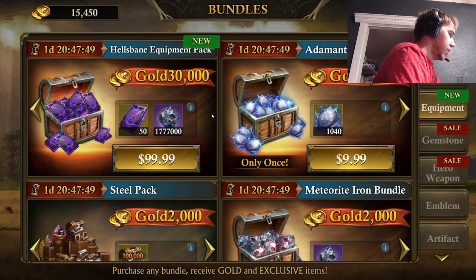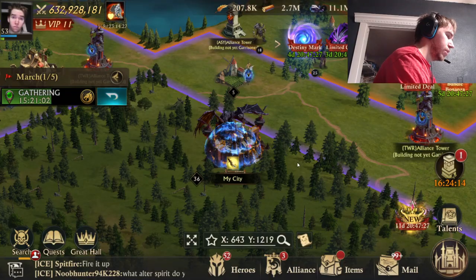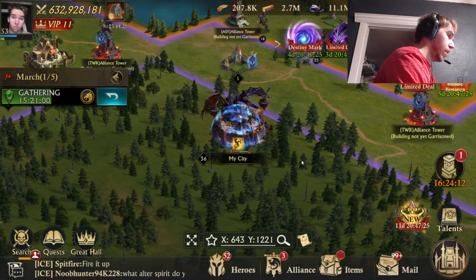It costs $100 per 50 ingots, like usual — the same thing that happened with Empyrean ingots when they were first released. I see a pattern here. It would cost you $1,200 to buy a full set using this. Same exact thing for Empyrean when it was first released. But there is something very different that happened in this patch that I'm pretty sure didn't happen in the last patch — but it's very interesting nonetheless.